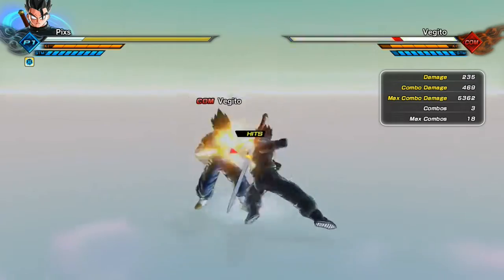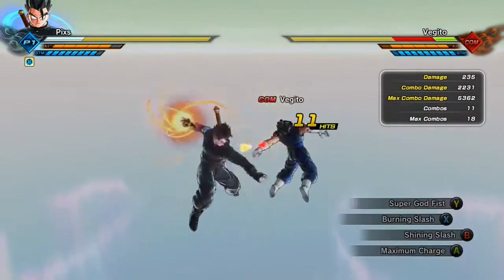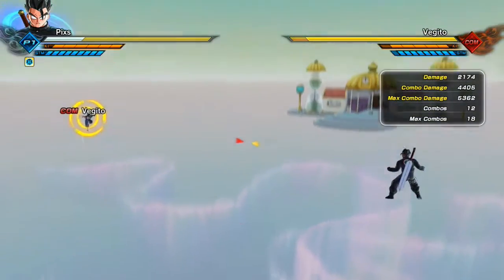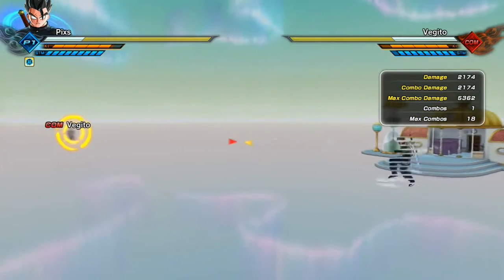Now I'm going to use Super Dragon Fist and do a little mini combo into that. It's really easy to combo with humans — Super Dragon Fist is easy to combo into and a really nice move for strike supers. Next I'm going to show you how to use Shining Slash and how far it goes.